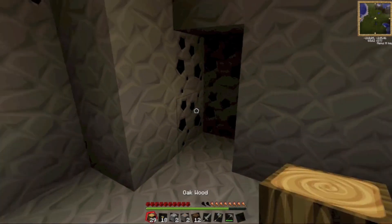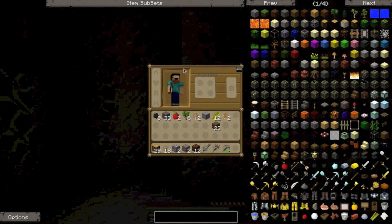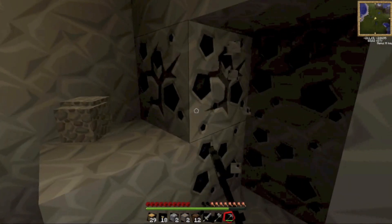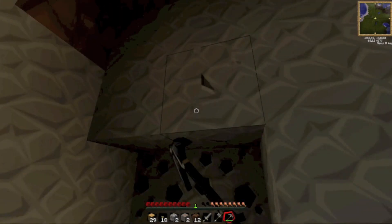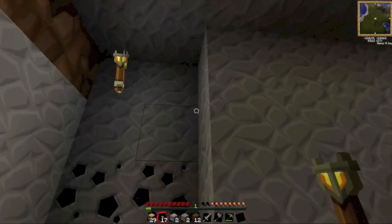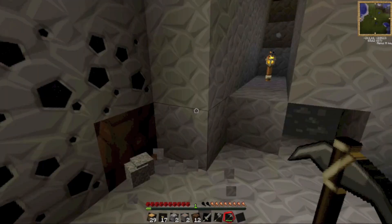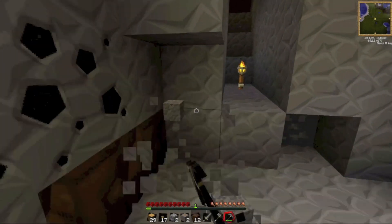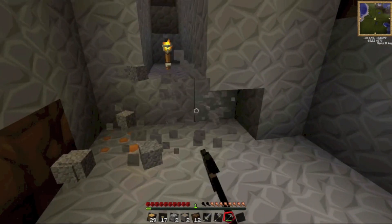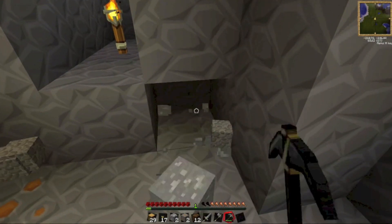I looked at the two main items bar and saw all the stuff you can make — the armor, obsidian tools, lapis lazuli tools, and all kinds of weird stuff. I got really excited because it looks awesome. This let's play is going to be awesome in my opinion. Why does this have no texture? It's a bit annoying.